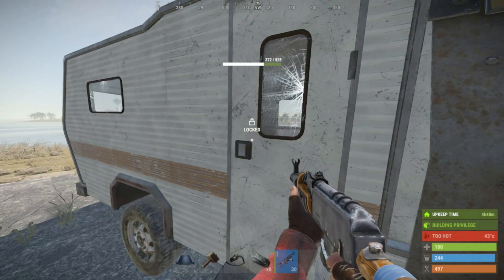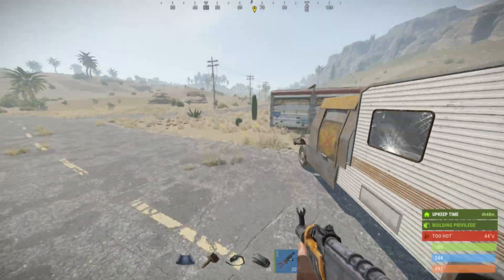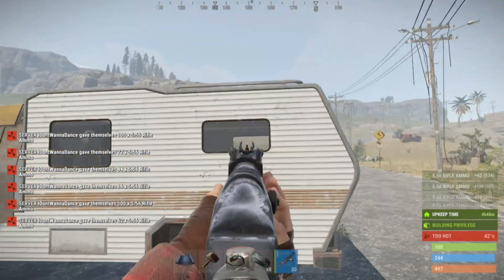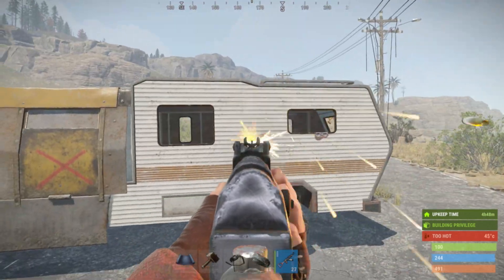If the bed is already taken you can clear it by pressing E as well. If you come across someone else using the car and you want to destroy it, the first way is by shooting it. With a bit more than one AK mag you can break the windows of the camper module.